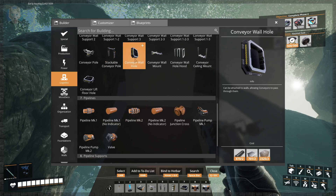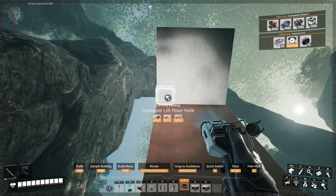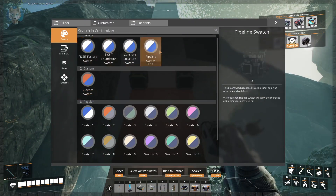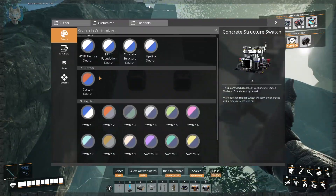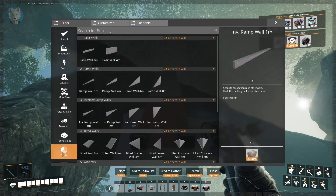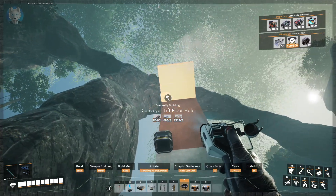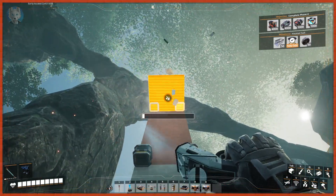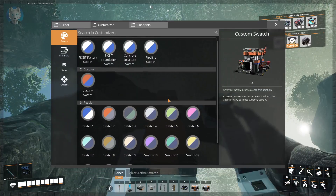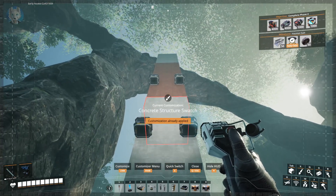There are four holes here — conveyor floor holes. That's exactly what I want. I'm going to put these on the edge so that I can have room for electricity. There we go — foundations, one meter. I don't want to miss the final. Okay, go back to Foundations.